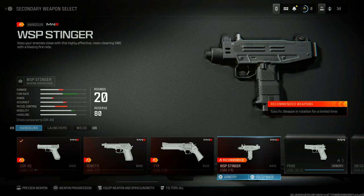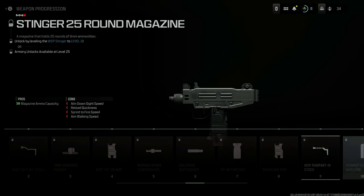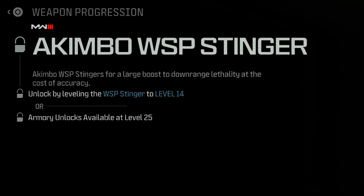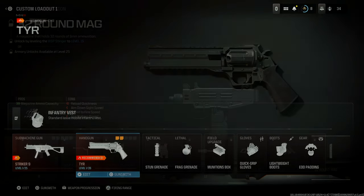Then we have the WSP Stinger, which is the fully automatic machine pistol. If we head over to its weapon progression, it's actually going to be the second-to-last attachment you unlock on this weapon — you are going to be getting akimbo at weapon level 14, and at weapon level 15 you get the last attachment.